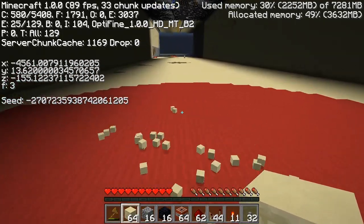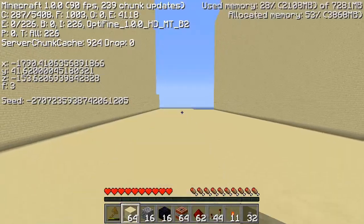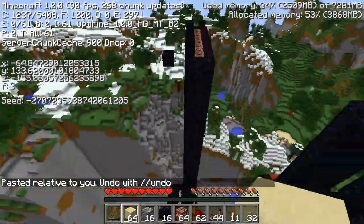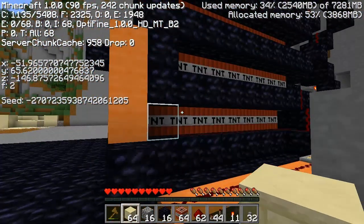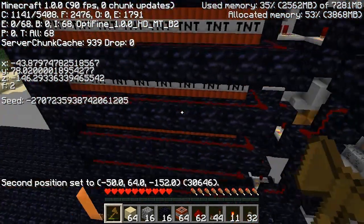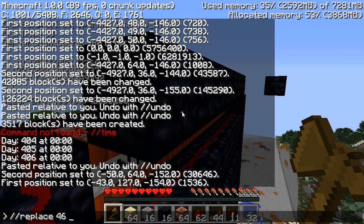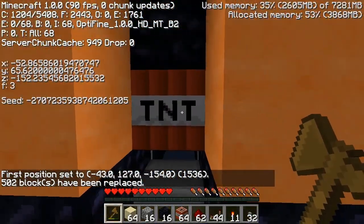And now I'll speed through to where the cannon's actually located. And here we are at Big Bertha — as you can tell, it has a lot of TNT propelling it. Doing a selection from this block up to this block: 502 TNT are propelling this single projectile.